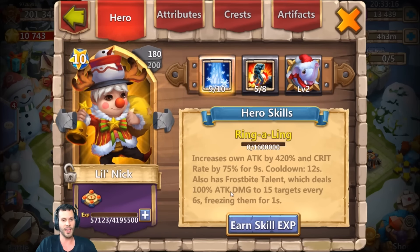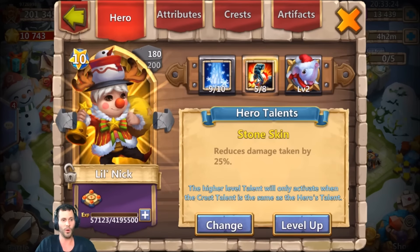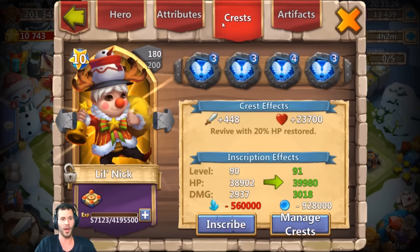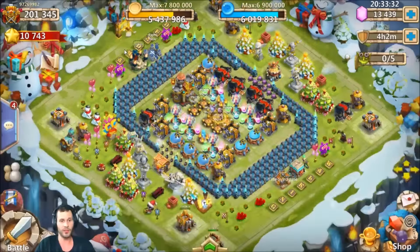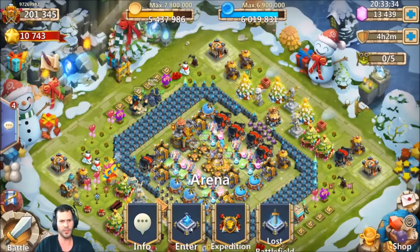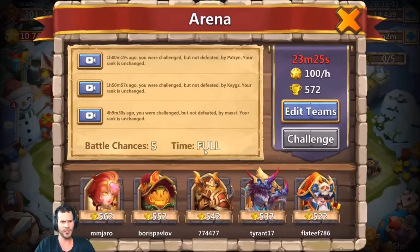When he procs and then gets that 100 attack damage to 15 targets every six seconds, that's a pretty sweet combo — especially if you can pair him with Bulwark or War God and a War God or Bulwark crest set. He could seriously be dishing out damage for guild wars defense and other game modes. I have not seen this guy double-evolved yet, so let's go test him in arena first.